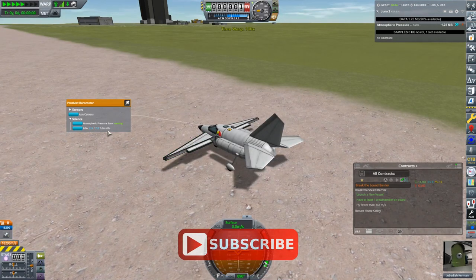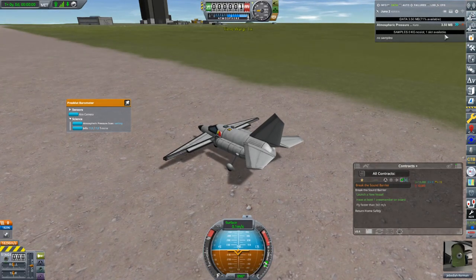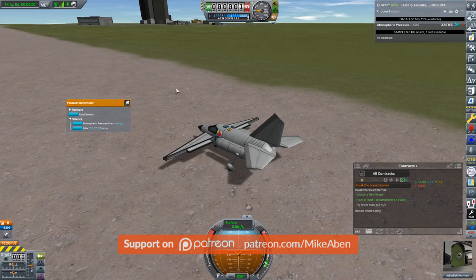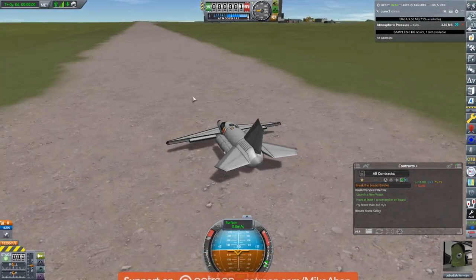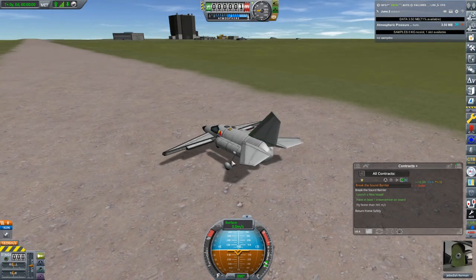There's no other science being collected because we've collected every other form of science on the surface. One thing to notice as this is being collected: it is on Kerbin's shores — it is biome specific — but notice it doesn't say the runway. Kerbalism takes away all of the little mini biomes in and around the KSC, so there's no sense going over to the space plane hangar or the VAB. That's all Kerbin's shores.